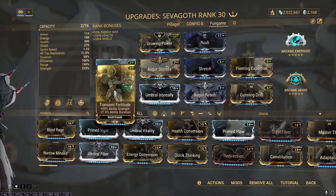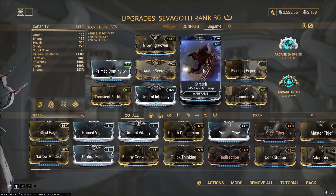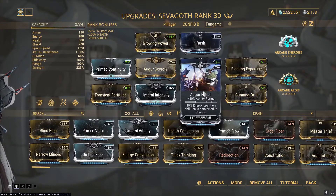Range is important because we want to cover a large area with Sow, our second ability. We get it with Stretch, Augur Reach, and Cunning Drift, which also helps us move around a little faster.